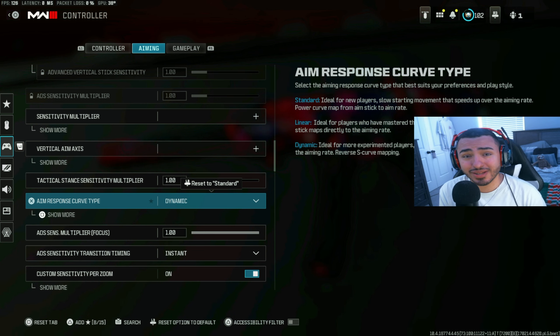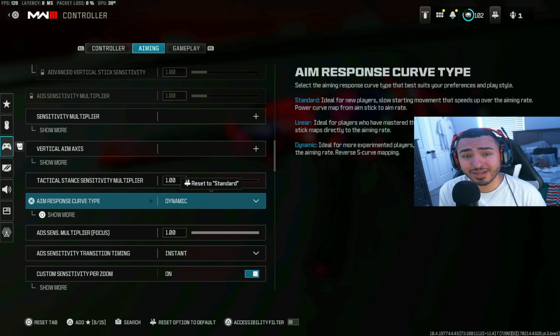I'm going to show you how you can run a fast, high sensitivity but also get good aim in the game — and this is only part of the sauce. For aim curve response, I use Dynamic. Dynamic is the best one right now; it's been used by pros since Modern Warfare 2019. It's basically a reverse S-curve and my aim is more fine-tuned with it.